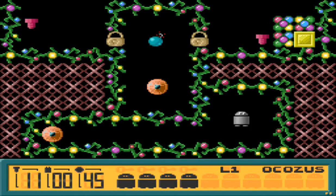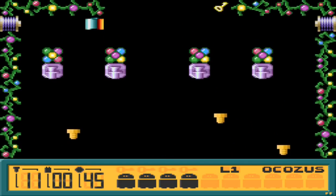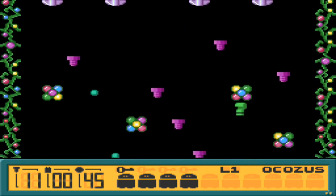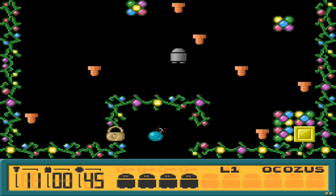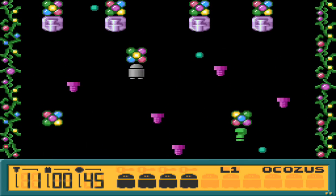G'day everyone, my name is Fancy Felix and I'm glad you're here for my let's play The Adventures of Robo. Today we are tackling System L. Doesn't it look Christmasy to you? It looks like all the borders are made of holly and Christmas lights and all those pleasant Christmasy things. Maybe I have an overactive imagination but that's what it looks like to me.